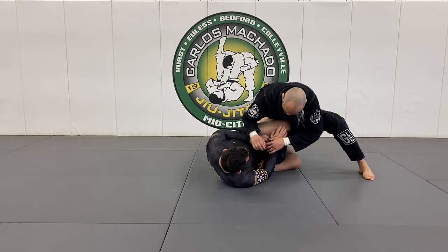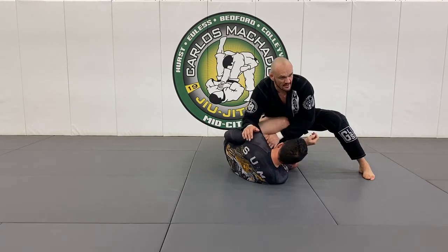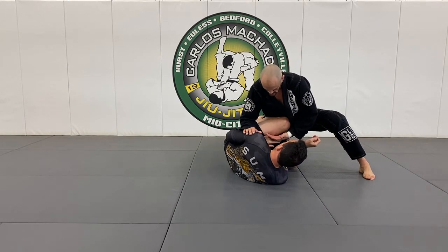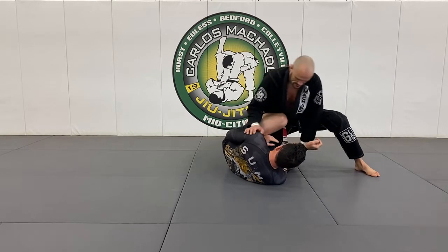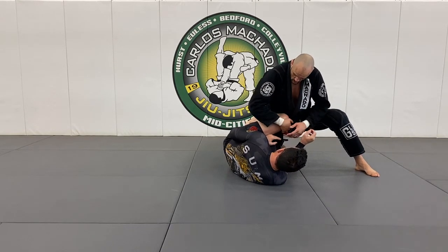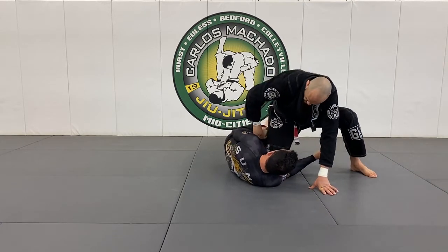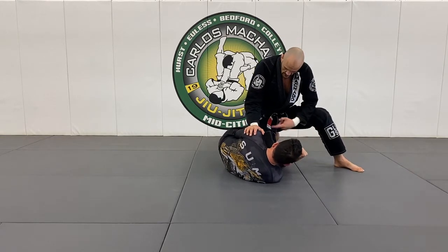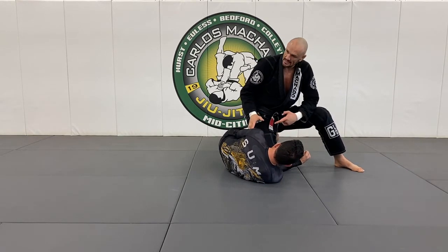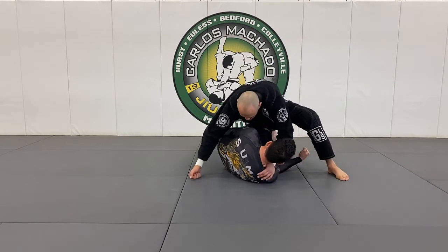So oftentimes what happens is they kind of go in, and I know he's potentially going to attack with an underhook the second that this knee shield clears. So here I can kind of walk with it, but when he switches and goes to a quarter guard and hooks underneath right there, he's hiding his underhook, so I can't get an underhook. But I still have a knee cut right here.